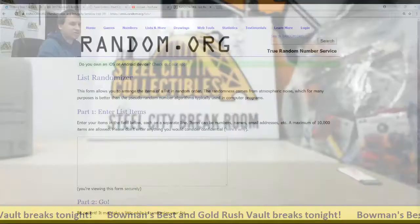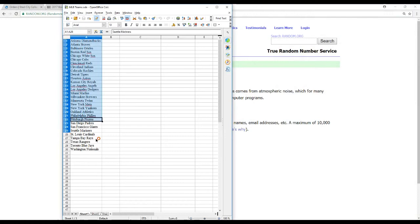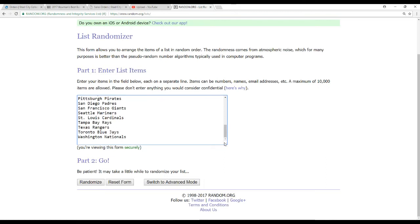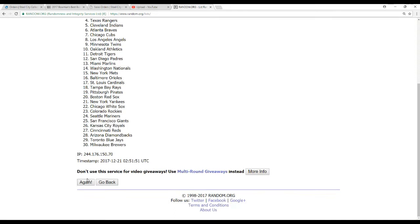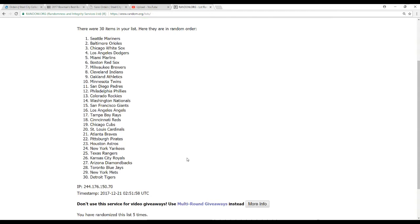We have one thing to randomize — all those mirror image inserts, an atomic and all base, we need to figure out which team gets these. We've got 30 teams, we're going to randomize five times, and whoever is on top after the fifth round will get that stack of inserts. Decent sized stack — decent prize here. And the winner is the Seattle Mariners! The Mariners pick up the inserts.